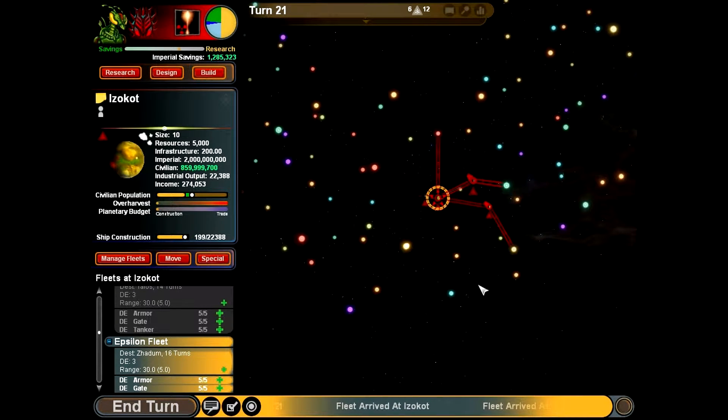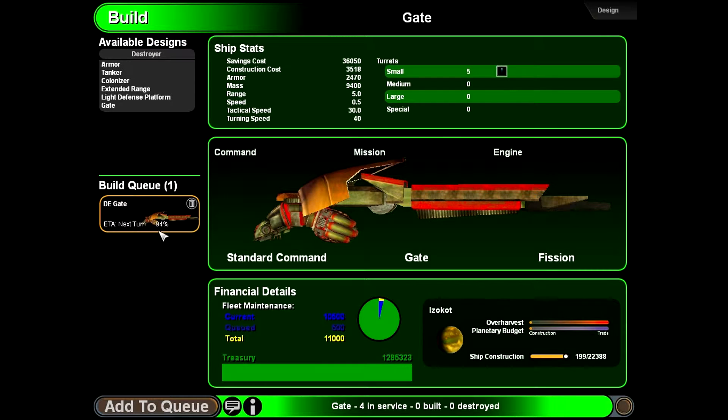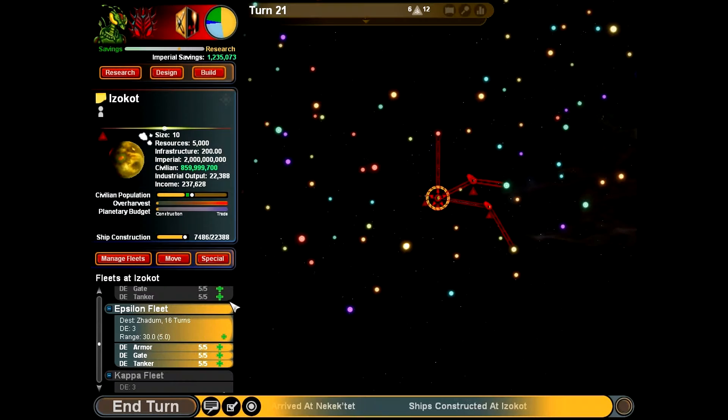Let's go ahead and control all of this sector. We have another gate ship building — we'll allow that. Go ahead and build more armor units to defend. Get shipyards here.